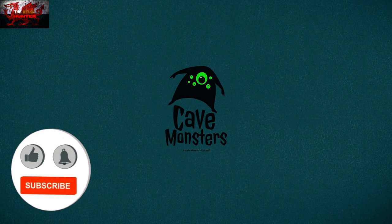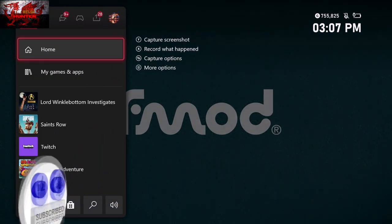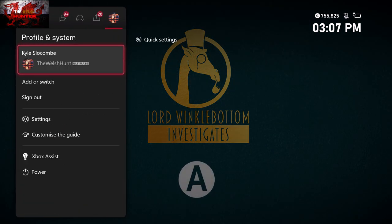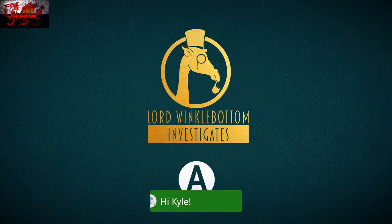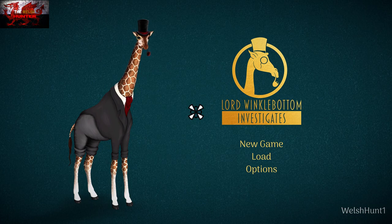Hello there guys and gals, The Welch Hunter here back with yet another 100% achievement guide, and this time it's another fun point and click in the hilariously named Lord Winklebottom Investigates. This was developed and published by Cave Monsters and is usually available for £15.74 / $18.99, but hopefully this will nip its big giraffe neck on Game Pass pretty soon.